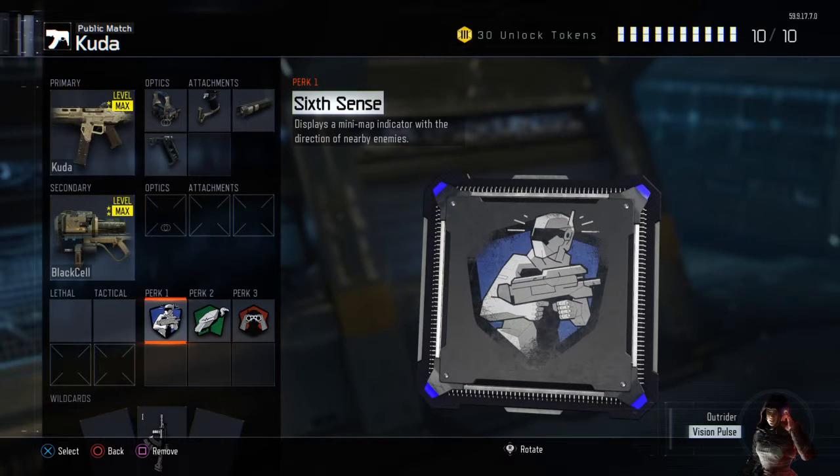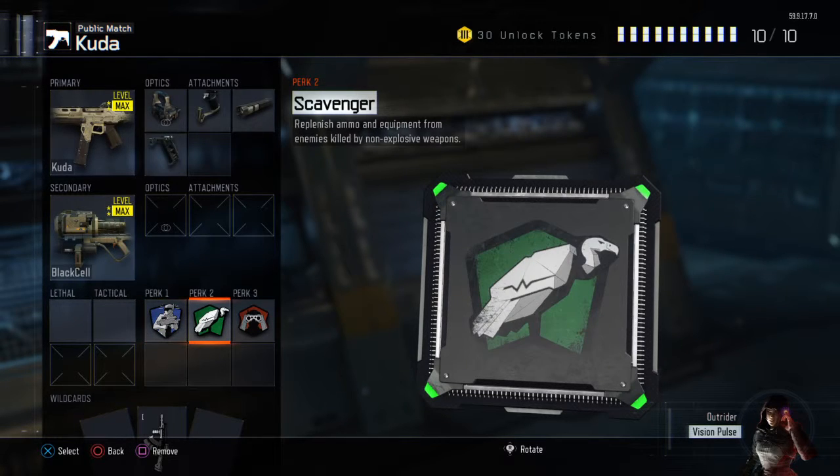Then, your Perks. You're going to want to use Sixth Sense — this helps you when you're camping in a corner. No one ever camps in a corner in Black Ops 3, except for everyone, because it's the only way. Then what you're going to want to do is get Scavenger. That way you can camp in a corner with your favorite gun longer, with more ammo. Scavenger — camper's best friend.